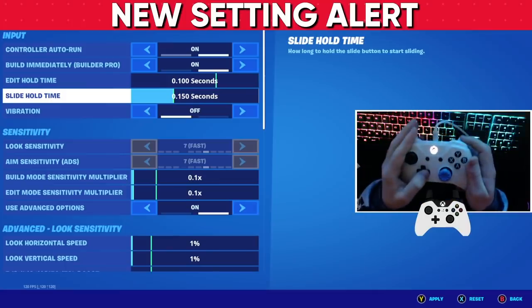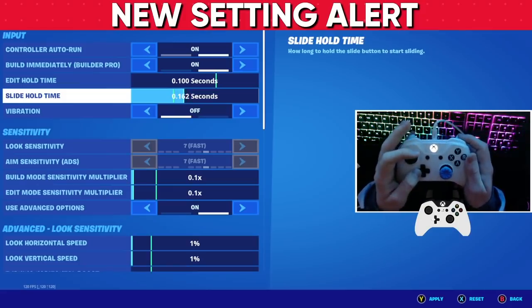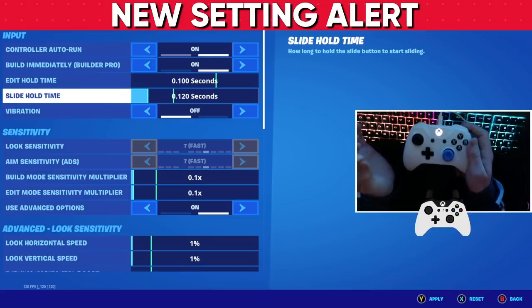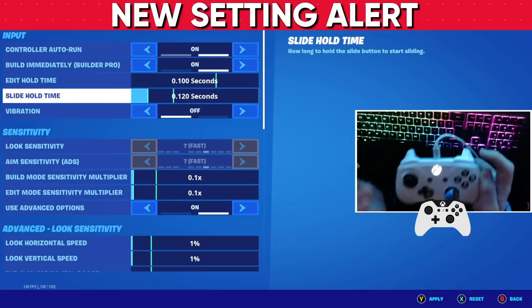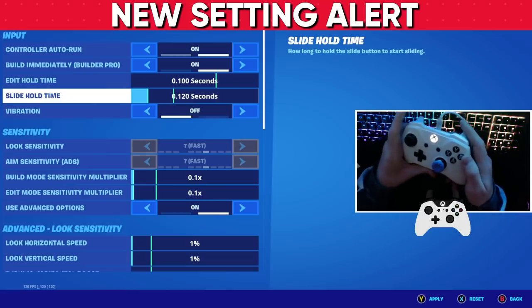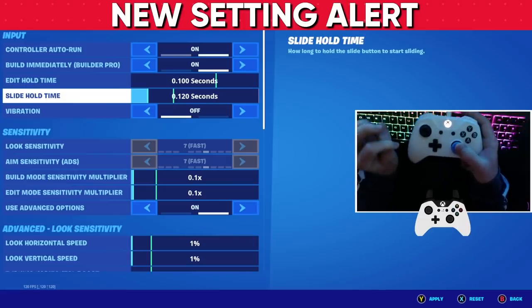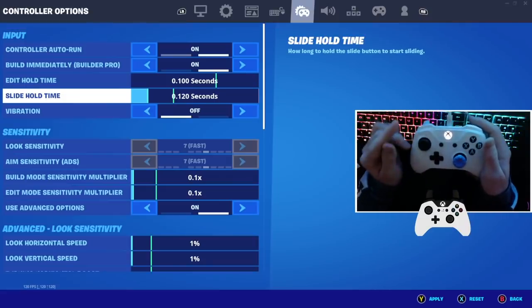In Chapter 3, they added a slide hold time. This is the mechanic that is actually allowing you to slide in-game. The absolute best setting to have this at is 0.120 seconds. This is not too fast and it's also not too slow. Basically what you have to do is hold down B or your crouch button to go ahead and slide, and this is the time it takes for you to slide. Put that new slide hold time at 0.12 seconds.